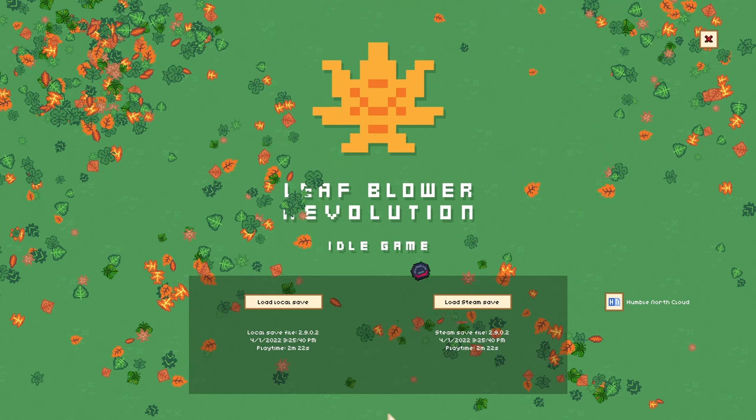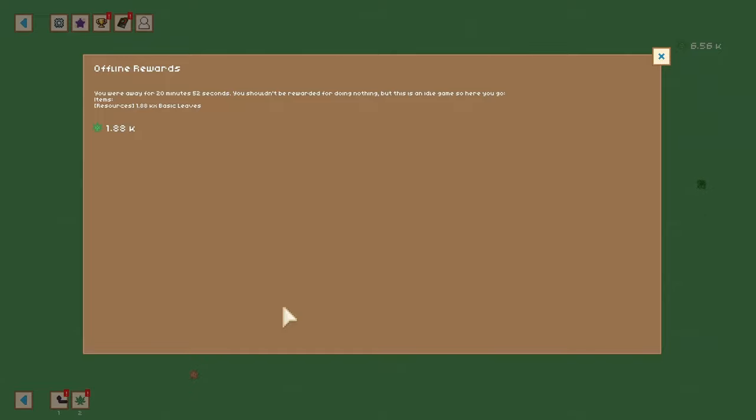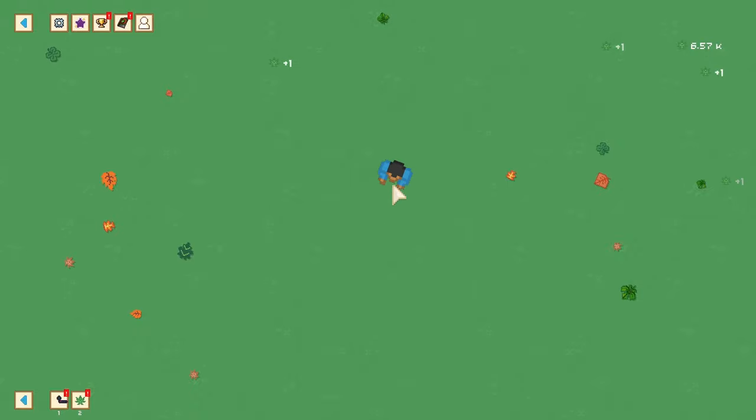So let's jump into Leaf Blower Revolution and see what it has. I'm going to do the local save file. Offline rewards — so I got stuff. Basically, this is you, and this is your lawn, and these are leaves.